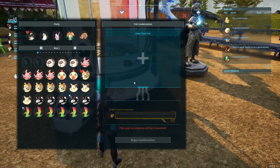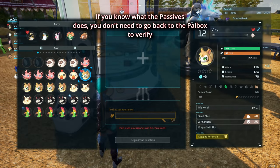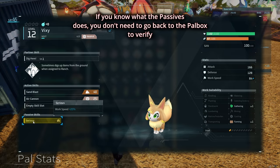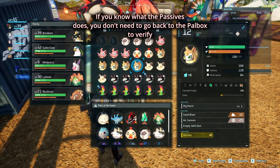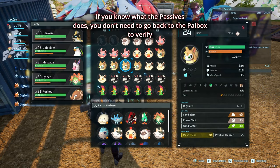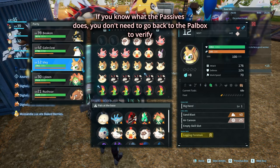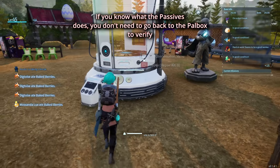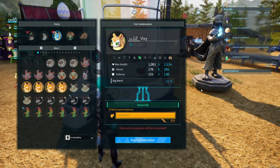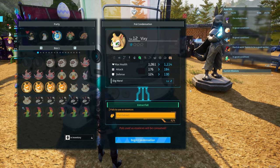The only way to check is to go back to the pal box menu and press F. It's up to you to decide which way you prefer. I do both - if I don't know what a stat does, I go to the pal box, press F, double check, then if I'm satisfied I put the four first ones to sacrifice, put this one in my team, go back to the condensation menu, and one, two, three, four - ready to go. Those are the two ways to condense and enhance your pals. Hope this helps, please like, thanks for watching!